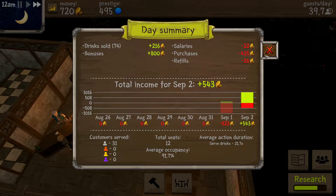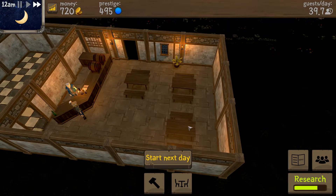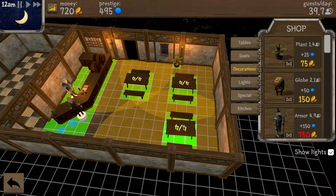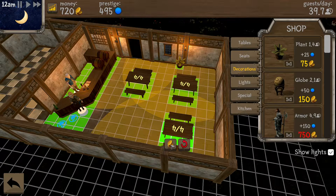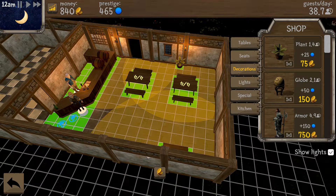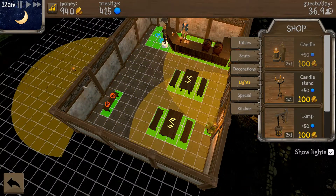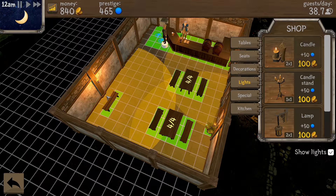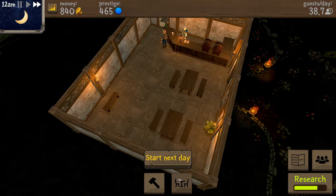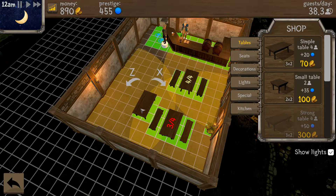With the extra waitress, I can add another table or maybe make a better table. Q and E rotates — so just click on it, sell. I might need to go back to that because that's an expensive table.